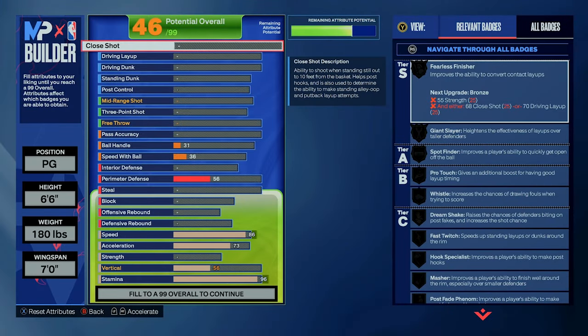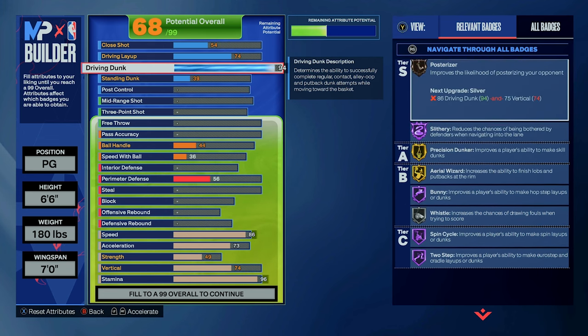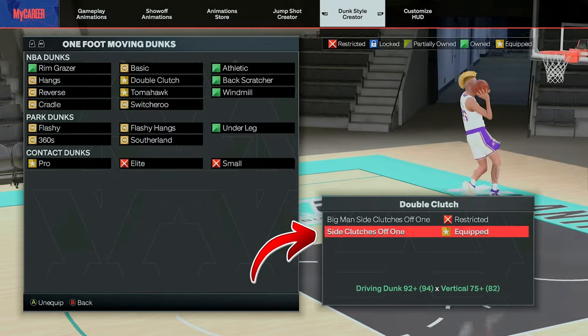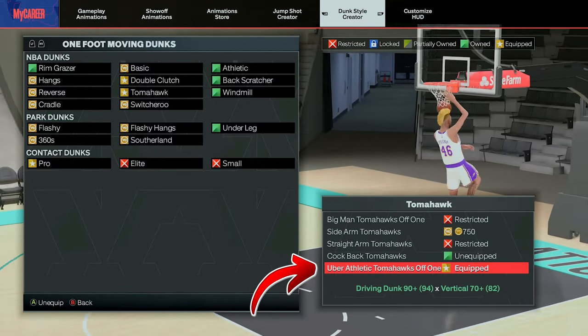With finishing, we have a 94 driving dunk, and I love this threshold because not only do you get elite contacts off two, but you also get Hall of Fame Slithery, which is going to help when cutting through the lane and avoiding defenders. With this 94 dunk you want to make sure you equip packages like the one-foot side double clutches, and you can also try the uber athletic tomahawks off one and the Michael Jordan package if you like.